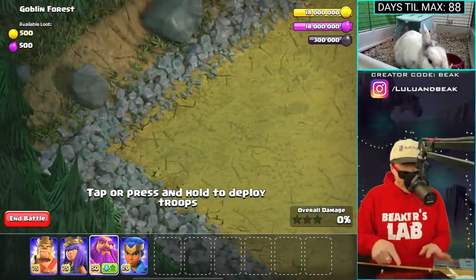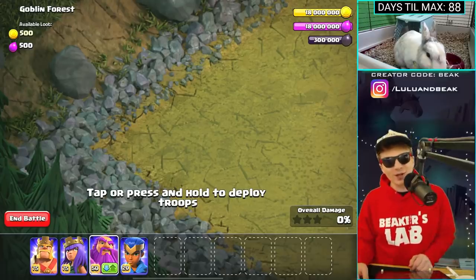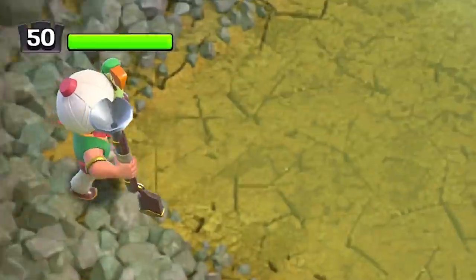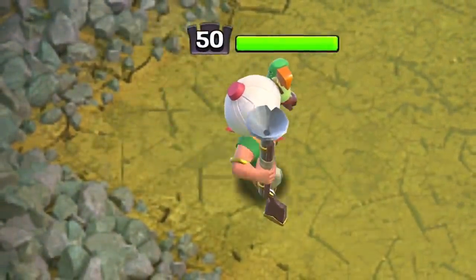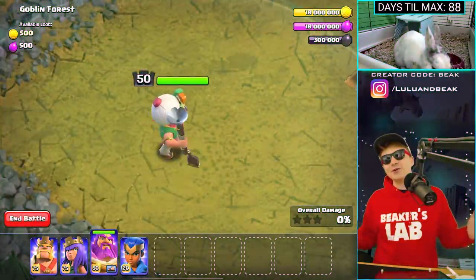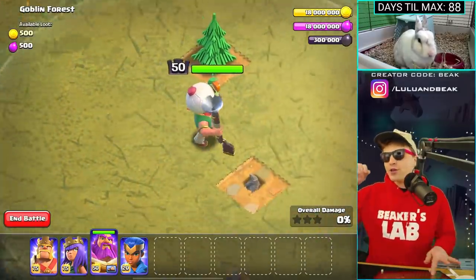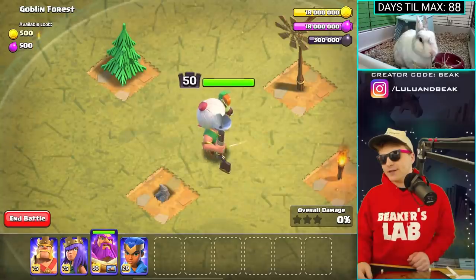All right, moment of truth, let's drop this thing way back here — I wonder what it's gonna look like on air mode. Oh my god, this is gonna be so great. Okay there he is — I gotta say, it looks kind of cool. He's using the gun as like a walking stick, and he's carrying the bird everywhere.